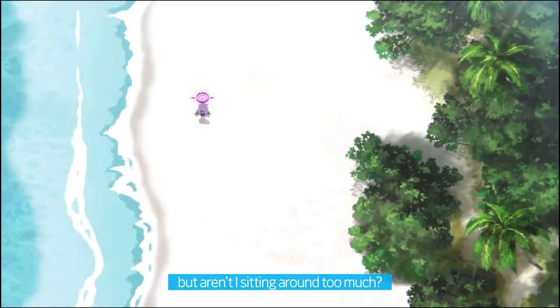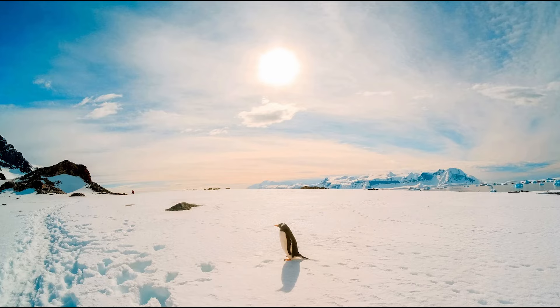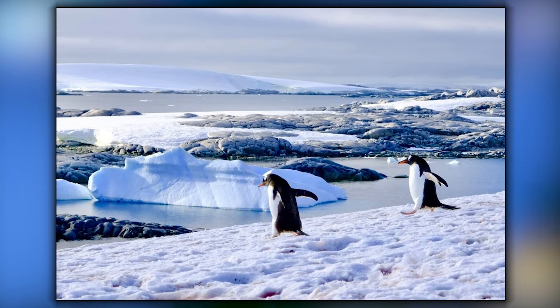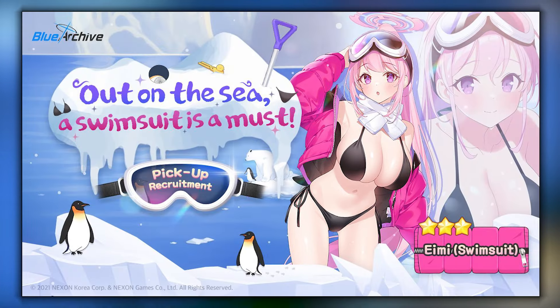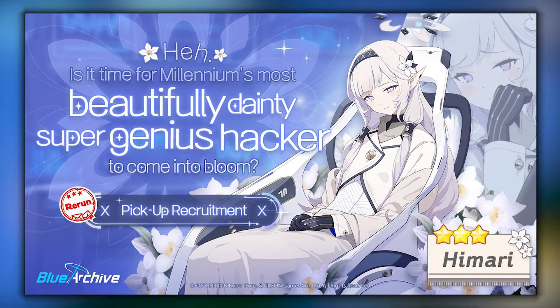With summer just around the corner, there's no better place to cool off than, you guessed it, the Antarctic. Instead of the beach, we're heading off to the freezing icebergs with Blue Archive Global's latest update, as we're getting a new decogramation event. Alongside it comes the release of the Swimsuit Aimee banner, as well as the rerun of Himari's banner.